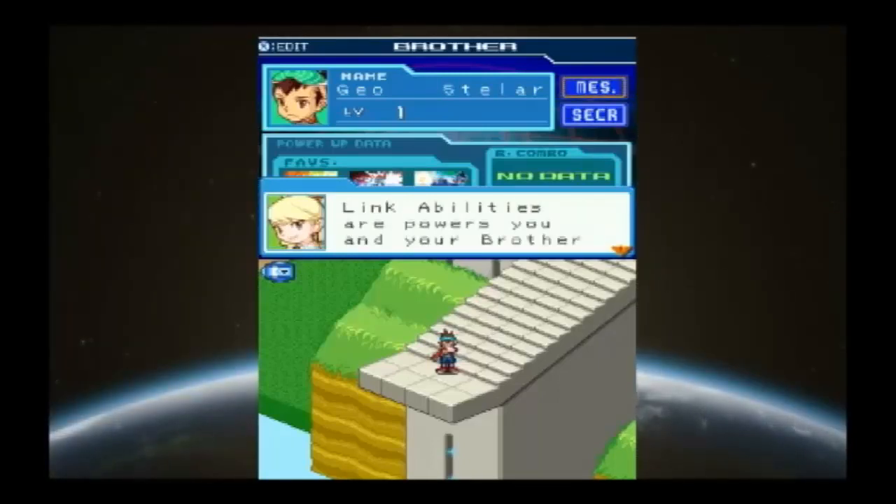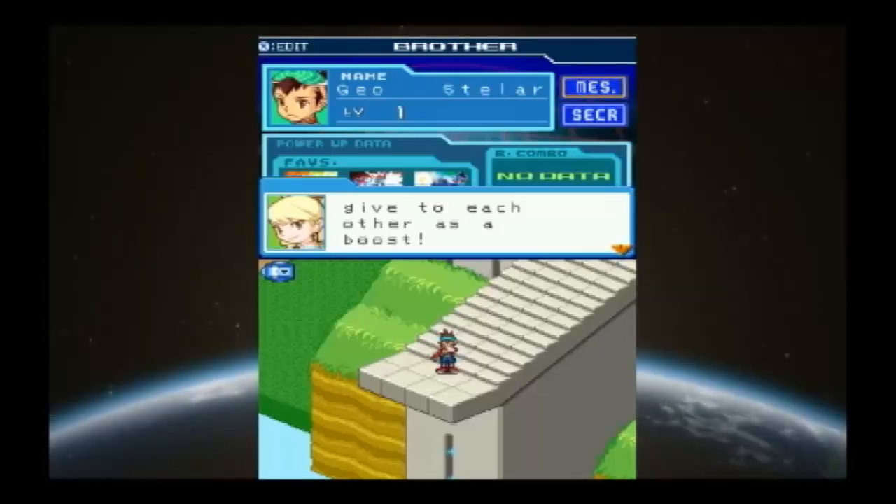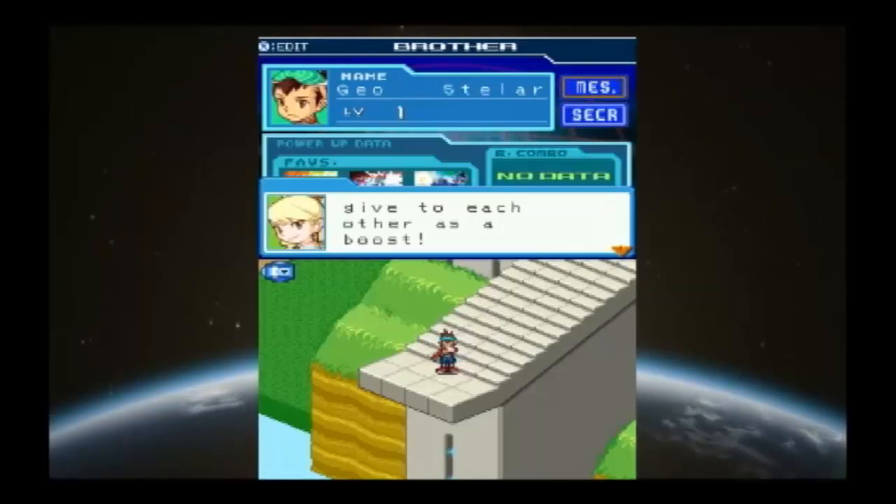Link Abilities are powers you and your brothers give to each other as a boost. When you become brothers, the Link Abilities — in this case HP plus 20 and Gauge plus 1 — will be given. For example, Luna Platz has those abilities on her now because we're brothers, quote unquote.